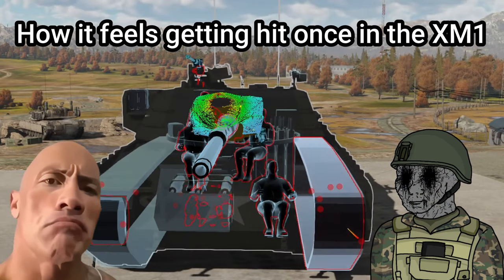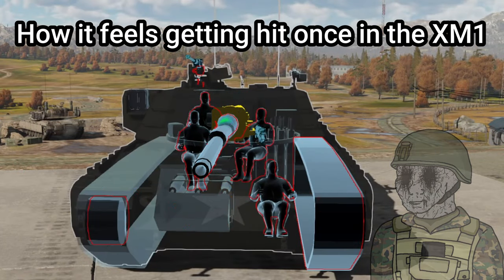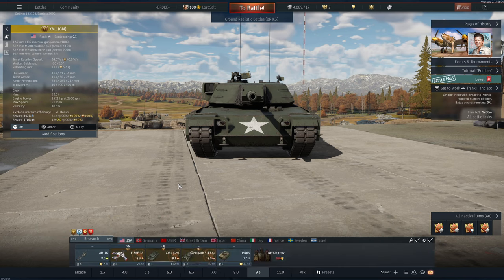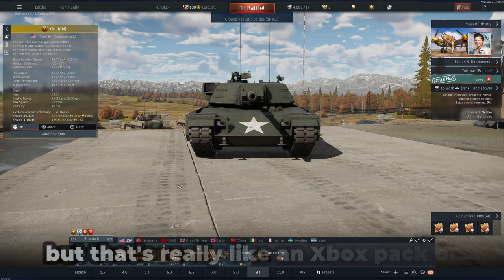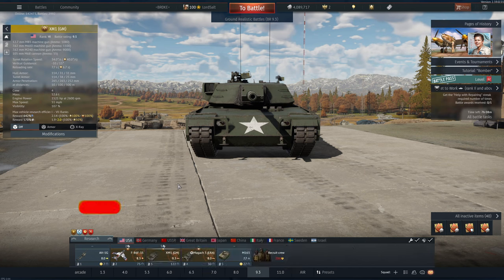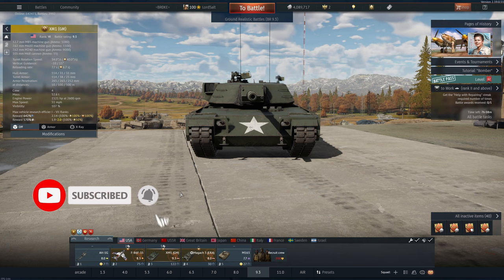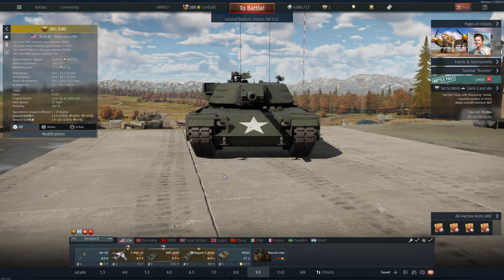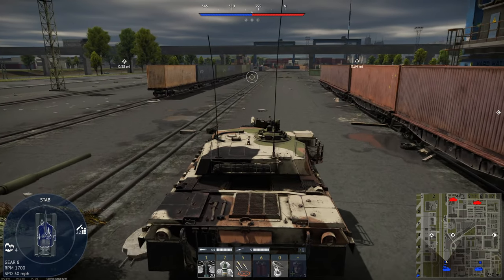Welcome back to the channel. In this video we're going to be trying out the prototype Abrams, which is the XM1. There is another version you can get but that's really an Xbox pack thing, and they're practically the same either way. It's basically an Abrams but without the armor, so it's kind of more like playing a light tank. It still has a pretty powerful gun and a battle rating of 9.3, so let's take it into a battle and see how it goes.